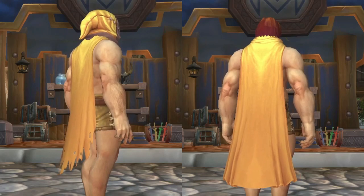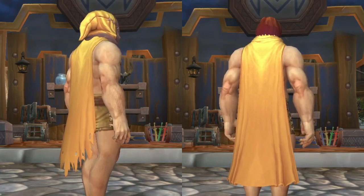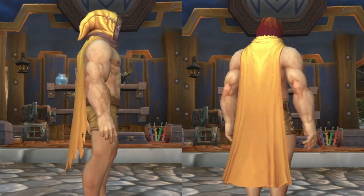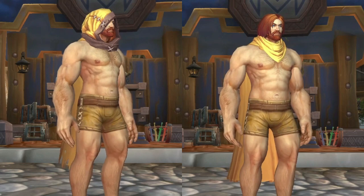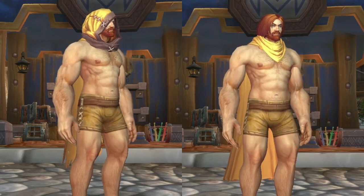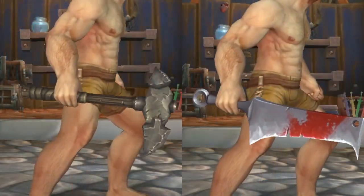Our next item is the normal Cloak Sets. Of course, we get two of these just about every month — I think they've only missed one month since they started. This month we're going to get the Vagabond Sunny Threads and the Wanderer Sunny Trappings. These always make great filler items at the end of the month, and they only cost 100 tenders.